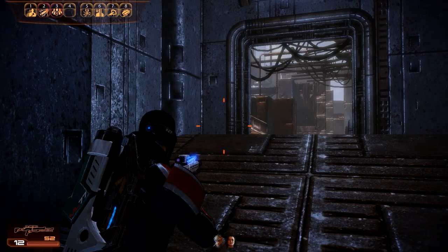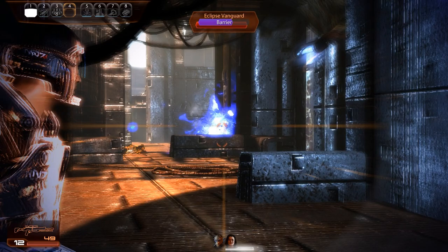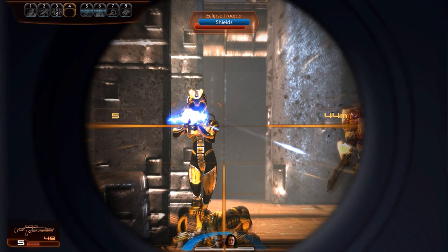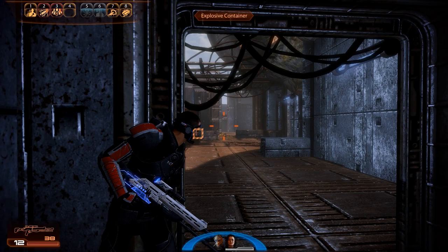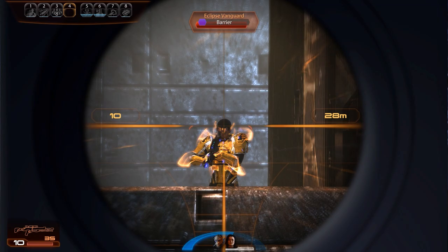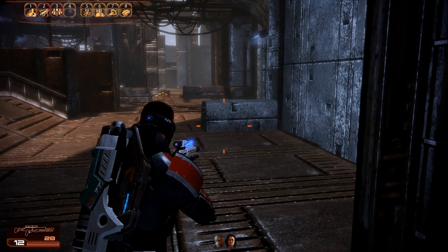We take a position right next to the doorway and it doesn't take long until we see the next enemies. Our position gives us a very nice advantage — once again Eclipse troopers and vanguards, but by keeping a fair distance we reduce the effectiveness of their weaponry. There is also a single Eclipse heavy with a rocket launcher hiding in an elevated position further in the back. By staying back, the heavy is unable to join the fight, letting us focus on the troopers and vanguards first before advancing to take out the heavy.